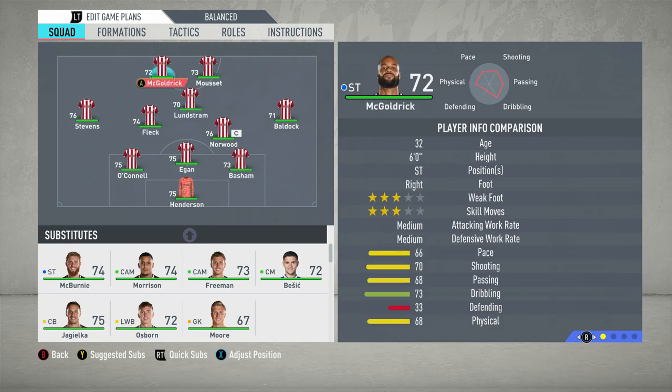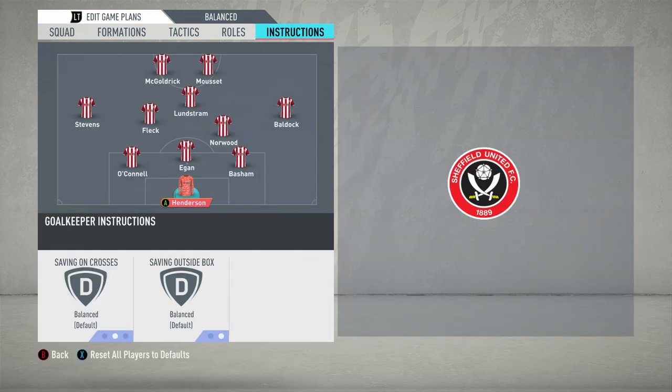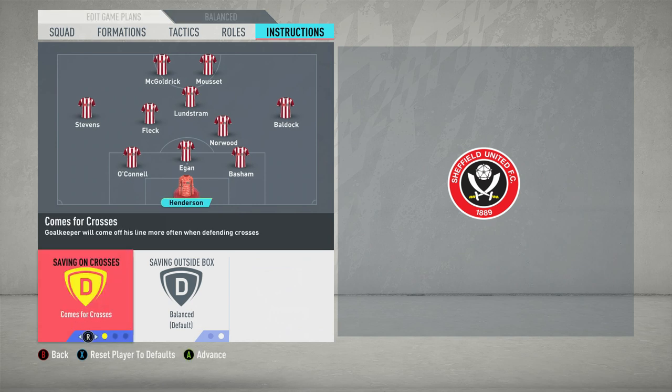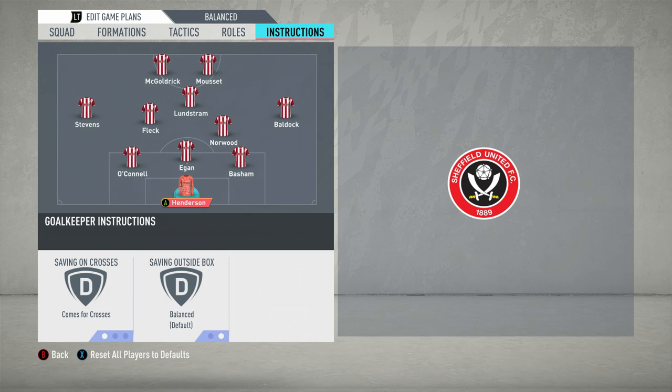That's pretty much it for adapting and changing positions. Moving on to player instructions — first with Henderson, we're going to put him on come for crosses. It's quite hard to defend corners on FIFA, so having your goalkeeper come for crosses relieves that pressure a little bit. In terms of saving outside the box, keep this on balanced for the sake of replicating the system. Whilst Henderson is more than comfortable coming outside his box, you rarely find situations where opposition are playing the ball over the top, because Sheffield United just don't afford them that opportunity. So keep him on balanced.